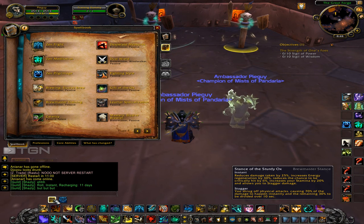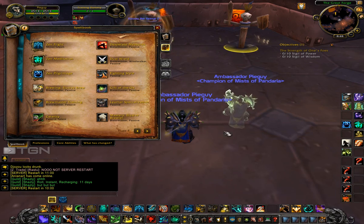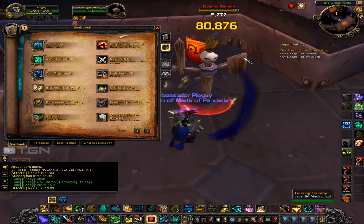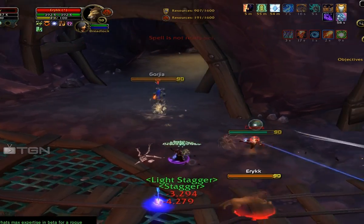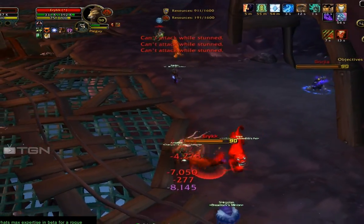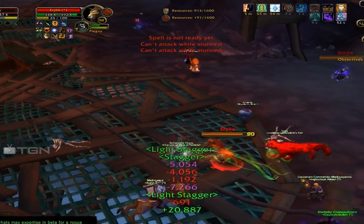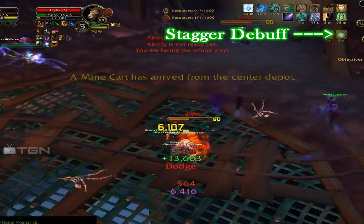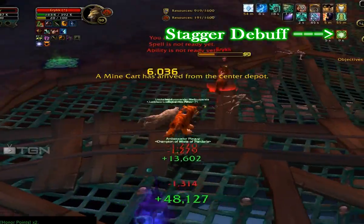Brewmasters can dodge and parry, but they do not have a lot of armor. What they have is when they're in their tank stance — the Stance of the Sturdy Ox — they gain a bunch of buffs: Stamina, uncritable, all that stuff. The main thing they gain, though, is the ability to stagger. What stagger is: you take 70% of the damage from a hit up front, and 30% over a 10-second DoT. And that is where their mitigation comes into play.